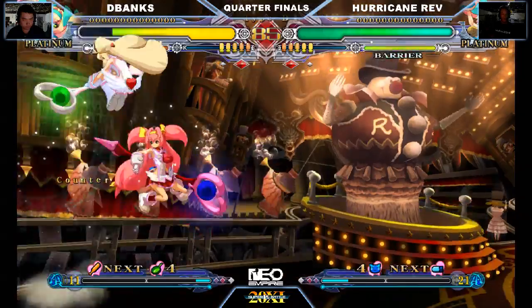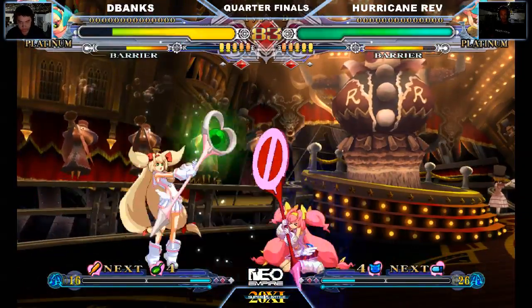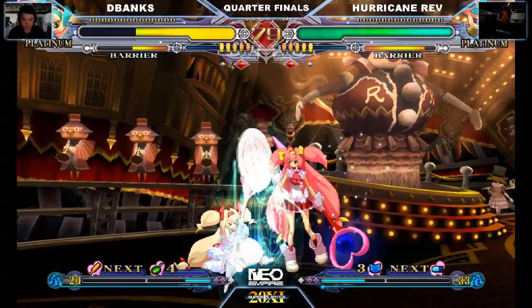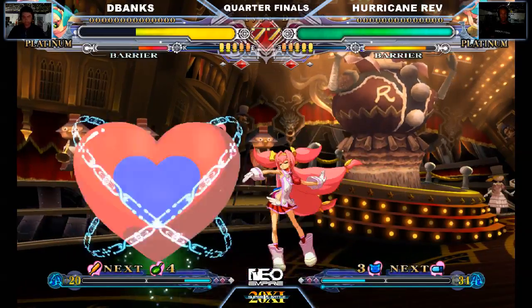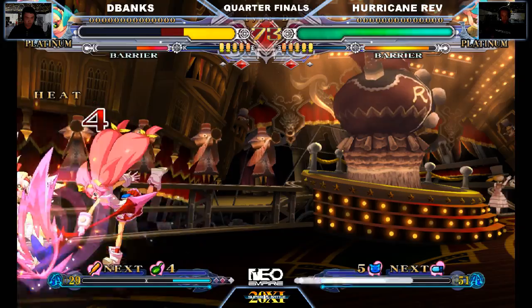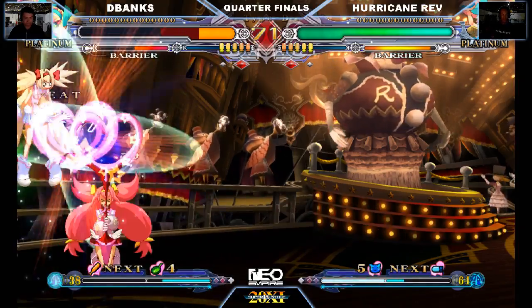Great corner pressure. He actually dropped the combo. A bit of pressure might be getting to both players. Using a hammer to get out of pressure — very nice. Amazing. Grab. Very nice. That Ericune rain — here we go. Corner pressure.